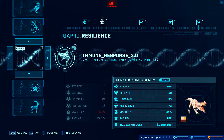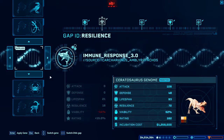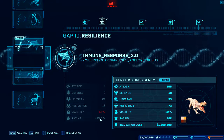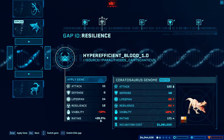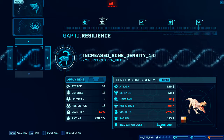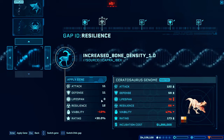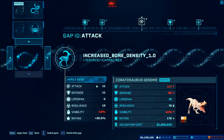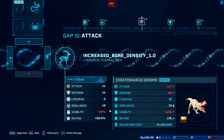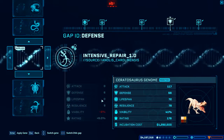We do have Immune Response which gives us lifespan and resilience — a lot — and a lot of rating. What else do we have? That's more attack — look at that rating go up, holy moly. Goes down in price but that rating — jeez. My viability goes down the drain but who cares. Apply. Next. What do we have right now — attack and defense, don't really care about that. We get the same attack and defense here, we just add resilience and get an absolutely awesome rating. Let's do that.